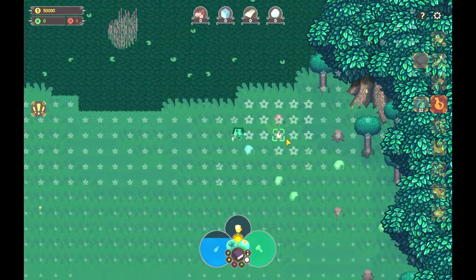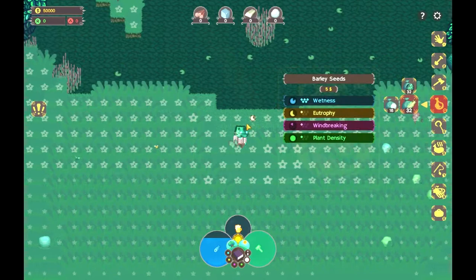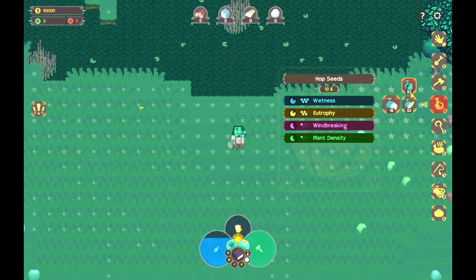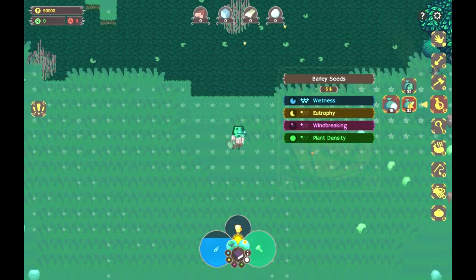The hop seeds are going to grow great right here, and the barley seeds will grow good over here. The cotton seeds don't grow very well anywhere — they require something different. Hops requires wetness and eutrophy. Eutrophy is basically how fertilized the land is, which you can modify by dumping dung everywhere. Barley just requires very wet land. Cotton plants require average wetness and eutrophy, but most importantly they require a lot of plants around them to grow. All these factors affect how good a plant you grow.